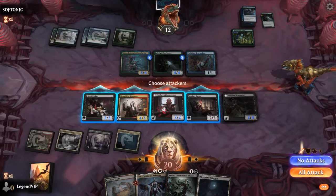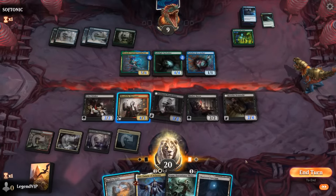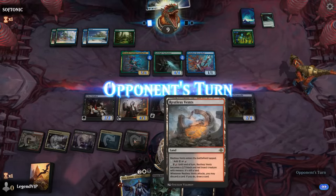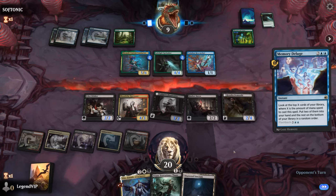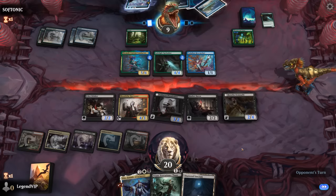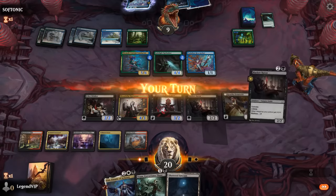With Vran in play we can drain the opponent a bit, and we could still animate the Restless Vents. The opponent had a Memory Deluge as their last card — not hating our position. We get to now resolve both Vito and Vran. They might have wanted to tap their mana differently to keep up double blue potentially.